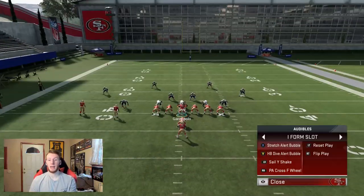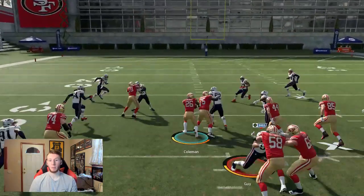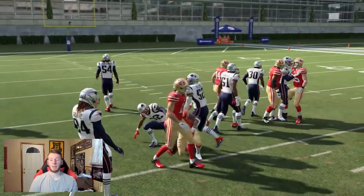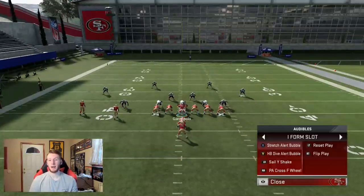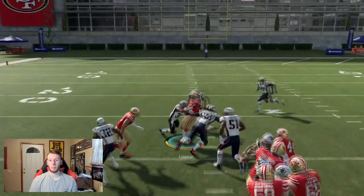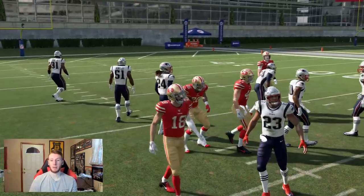So it's just a chess match: if they're in Cover 2, I hit my bubble screen. If they're in Cover 3 or Cover 4, I'm running the ball — but am I going dive or stretch? It depends on what they're doing with their defense. That's what I'll be showing you guys in the gameplay, making reads and explaining why I choose certain plays.